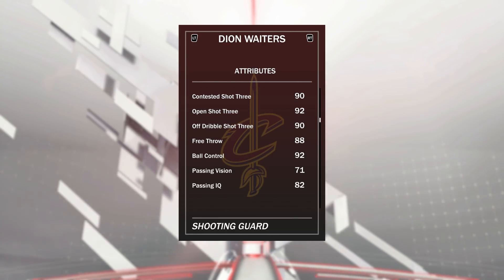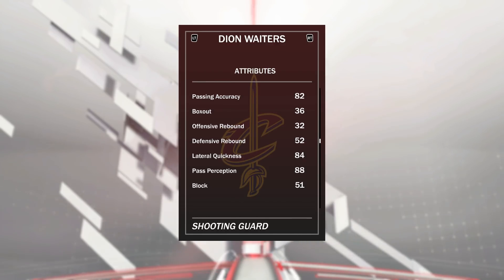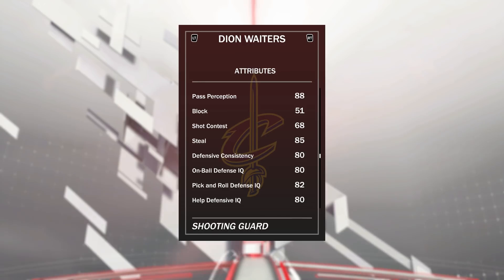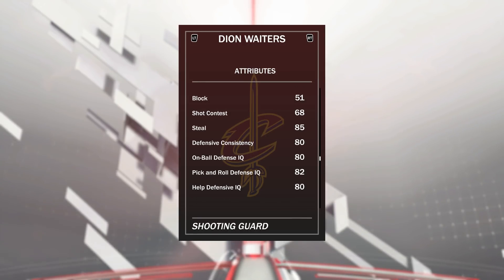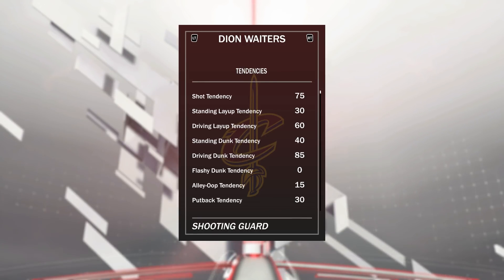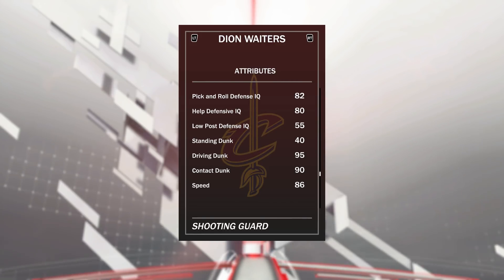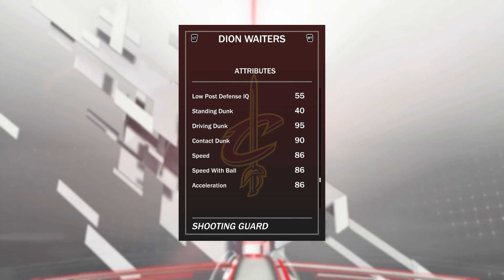He's also got 92 ball control which is really nice. Defensively, not the best: 84 lateral quickness, 85 steal, on-ball defensive IQ 80 — not bad but not the best. He's also got a 95 driving dunk with 85 tendency, nowhere near as good a dunker as Shumpert but a better shooter, which is why I have him at the two and Shumpert at the one. He isn't as fast as Shumpert either — same speed with ball, a little bit slower on speed and acceleration, but still none of them are bad at all.